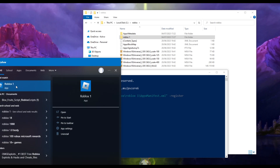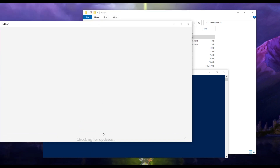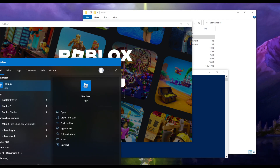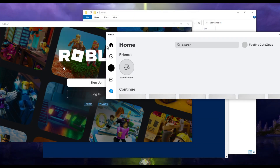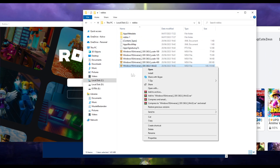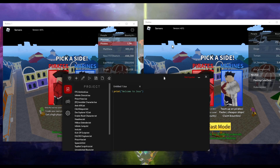Now if you search for roblox, you can see you now have 'roblox 1' and we can actually open it. Sometimes it gives you an error so just press retry until it works - it does actually work. Now you can see two instances open. If you want to make three instances, just repeat this process three times - extracting and naming roblox 1, 2, 3 and doing all the steps.